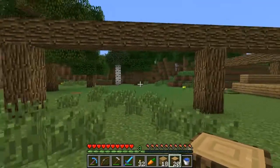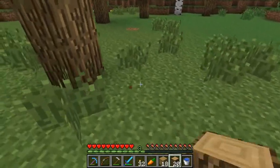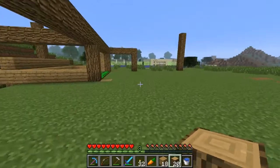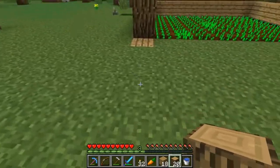And bang — this should be eight wide. Yes, it is. And then I'm going to do the same thing over here, except on this side I'm going to have sheep, cow, and chicken pens. I'm not going to bother with pigs because there's no real need for them.